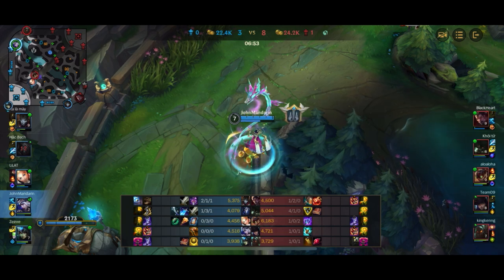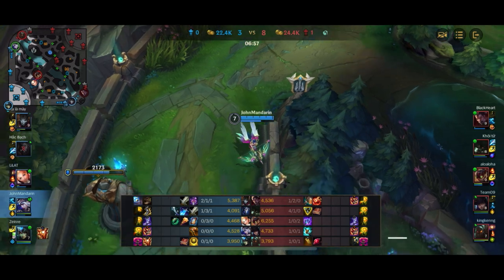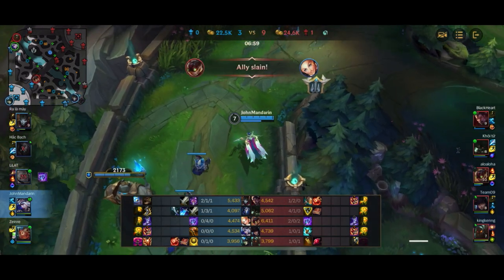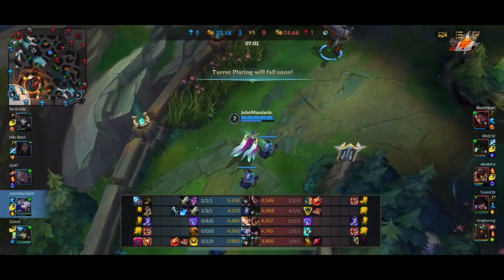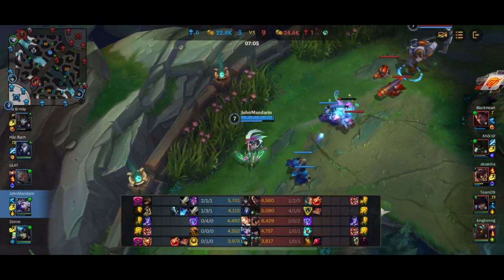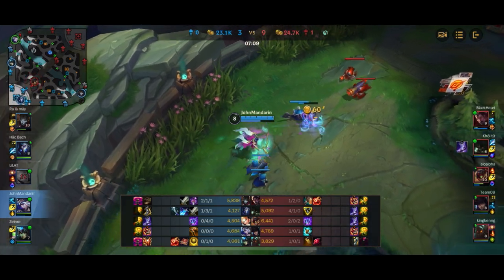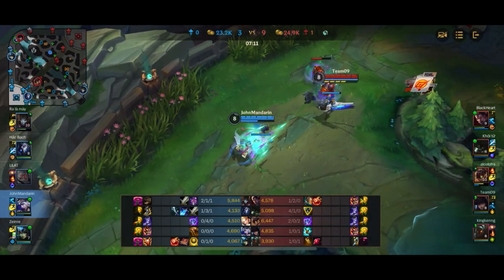Caitlyn now has a full completed item — the Stormraiser — and she's only continuing to snowball. I'm like 100 gold away from getting my Bloodthirster. So at this point I'm just going to stay for another wave and complete the Bloodthirster when I back, instead of just backing and getting components.